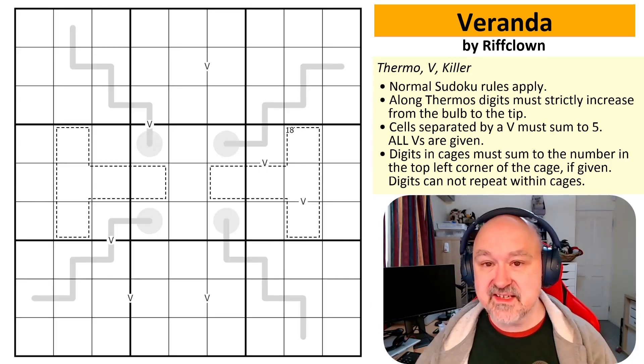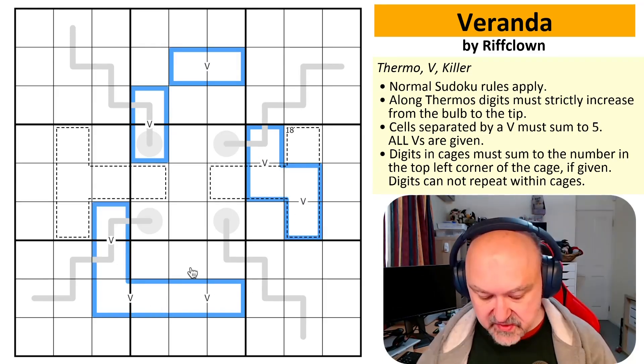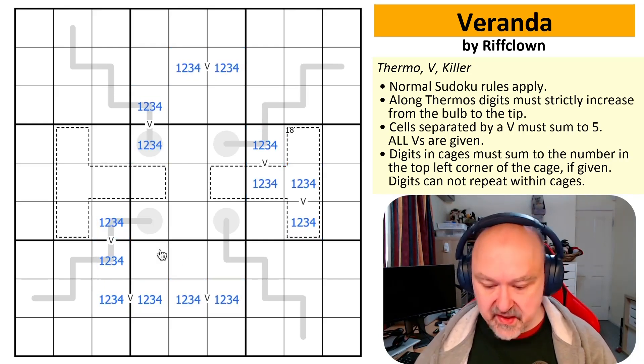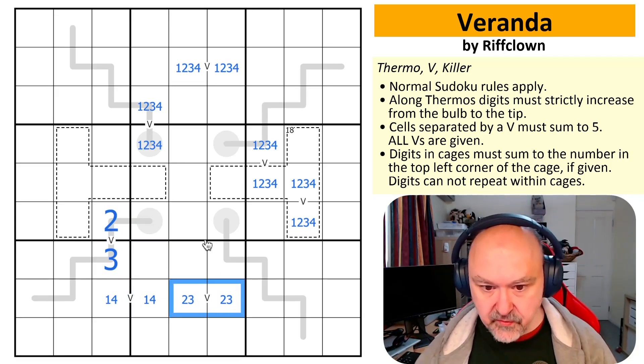Let's have a go out on the veranda. I can start by selecting all of the Vs, which is what I often do on an XV puzzle. Going through them — that can't be a one, so that can't be a four. And that can't be a one because it's partway along a thermo, so that can't be a four, and this is along a thermo so I know the order. This is a two, and this is a three. This is not two or three, so this is not two or three, so these are not one and four.